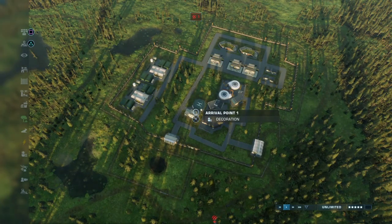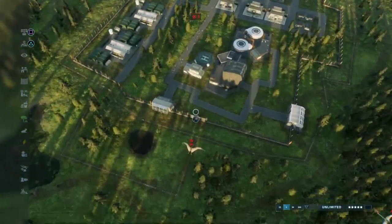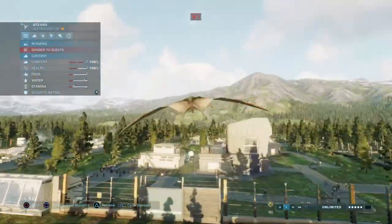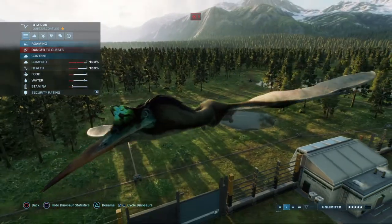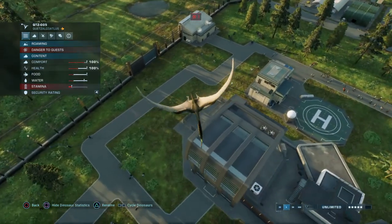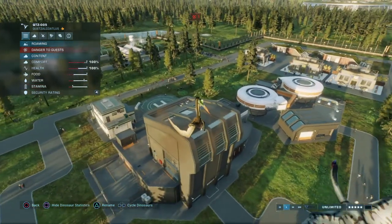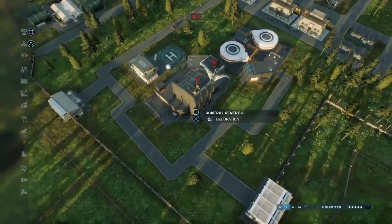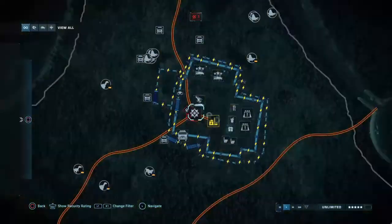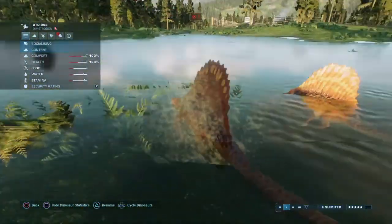This might be a decently long video. Here you have the quetzal courtlesses flying through the air, trying to look at people to eat — just kidding, because I made it so they can only drink. It would be annoying if the carnivores started eating each other. And here you have some Dimetrodons in the water — they're really cool.